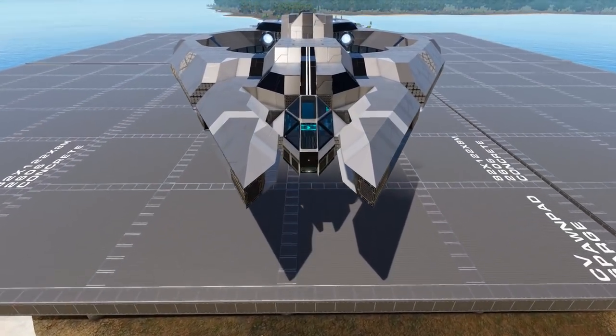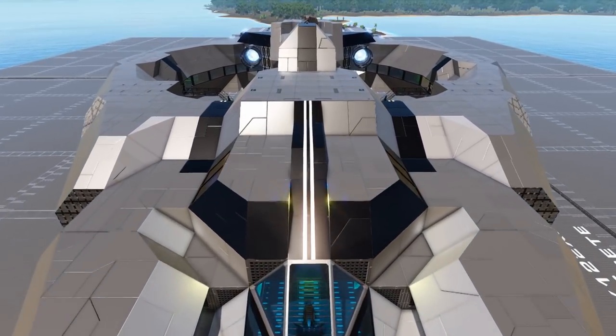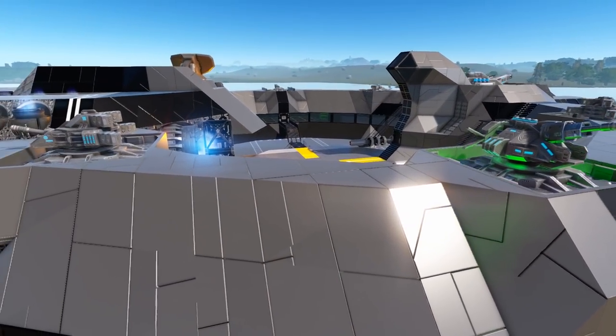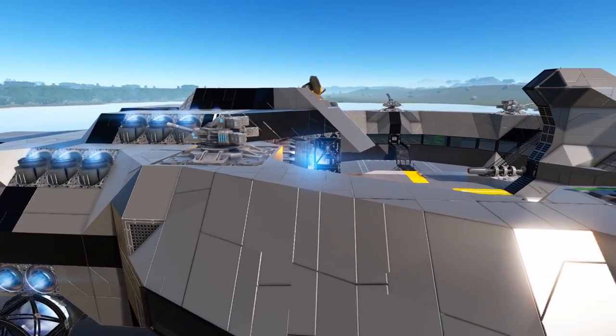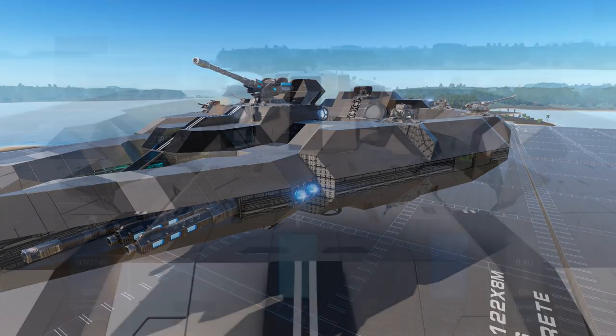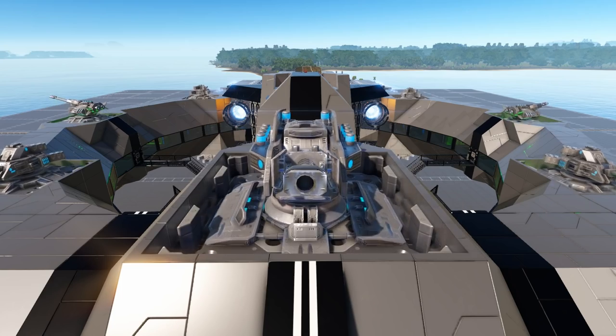This design takes advantage of the recent changes to turrets and weapons in that they are all retractable for the most part, which means when the weapons are retracted you have a very nice sleek look to the ship, but then all of a sudden you have a ton of turrets all over the place ready to take on any opponent.